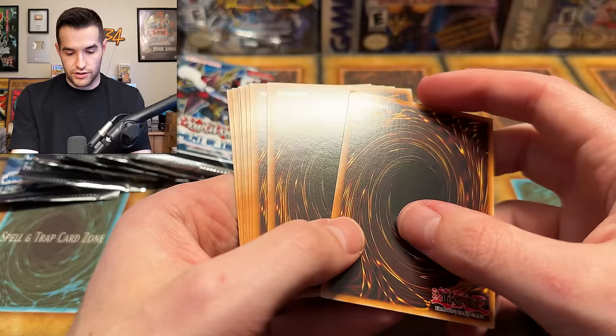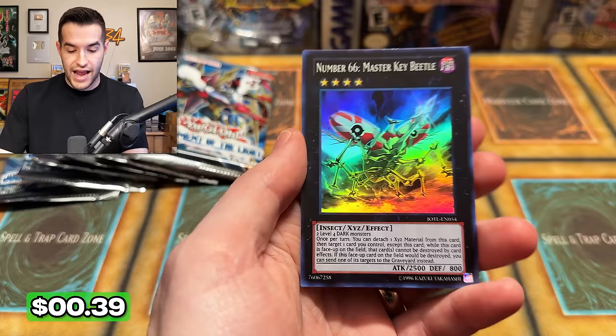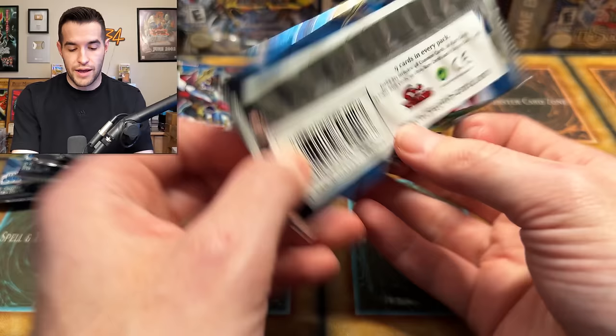That is a destroyed back card — crazy. Can we get a Chickalate? Last time we opened this, no Chickalates, which was pretty horrible. We have Spell Recycle, Vein Betrayer, Sword, Kuchikajuku, Landing, the big scary Archfiend guy — and I thought that was a ghost rare for a second — Number 66, Master Key Beetle. Pretty nice card, it's a holo, not guaranteed. I'm happy about that.